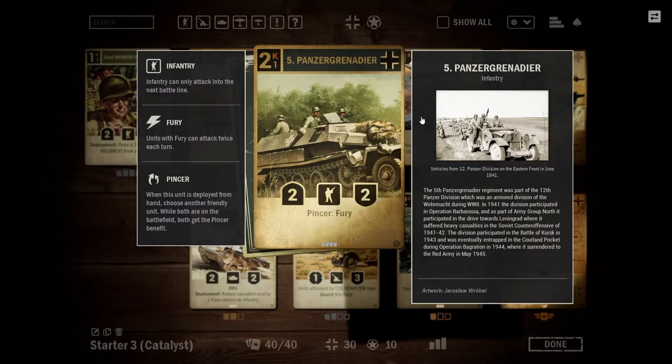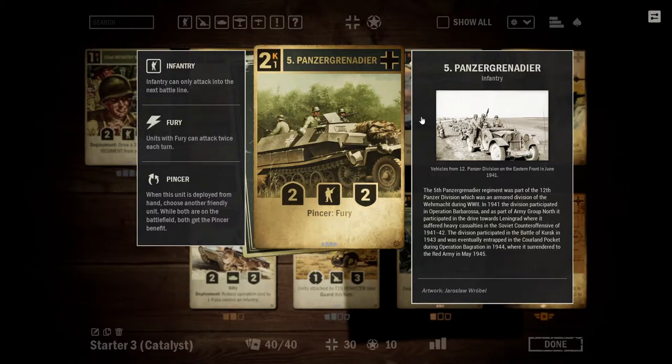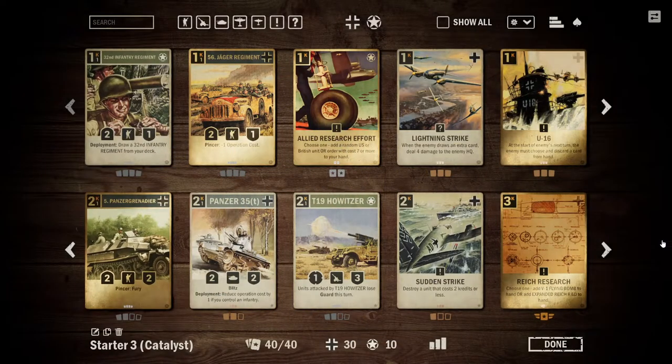Just to go over the cards we have in here: the 5th Panzer Grenadier is a cheap way to give any unit in the game fury. This card can be incredibly powerful with Blitzkrieg, allowing you to double up on the damage. This can easily lead to Blitzkrieg dealing 10 damage on a single unit if you can spend the 5 credits to get this. It's a very powerful card.